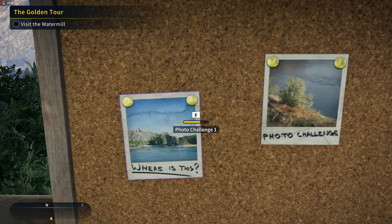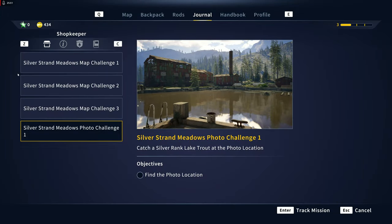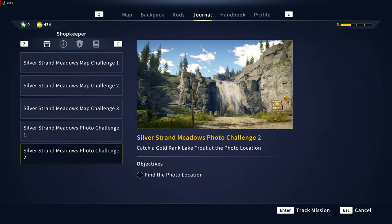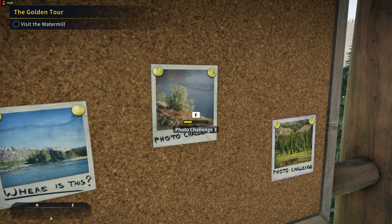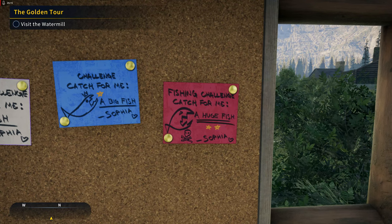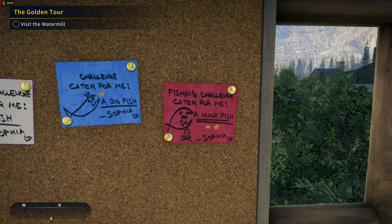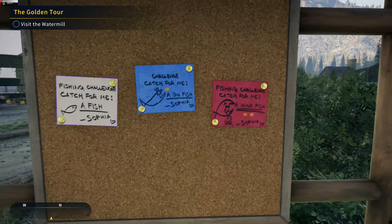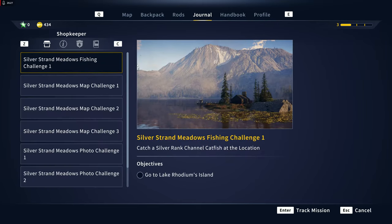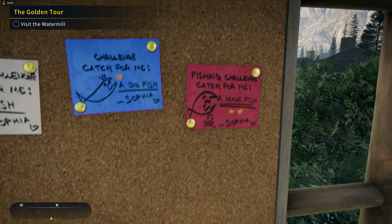We've got photo challenges as well — at the photo location we were just at. And then we've got favors from Sophia: catch a huge fish for Sophia, a big fish from Sophia, and just catch a fish from Sophia. Alright, Sophia — we'll get there eventually.